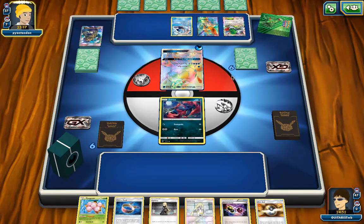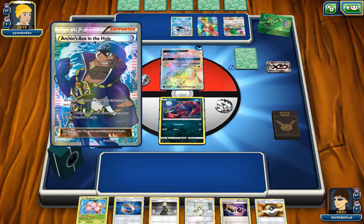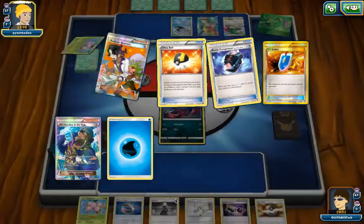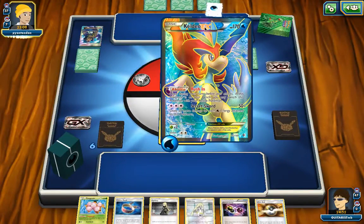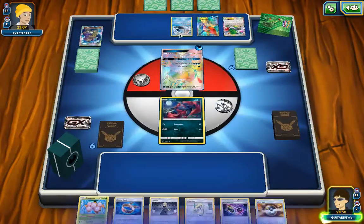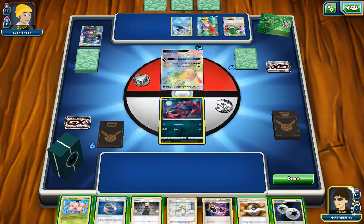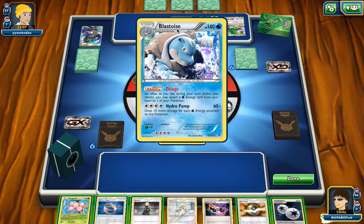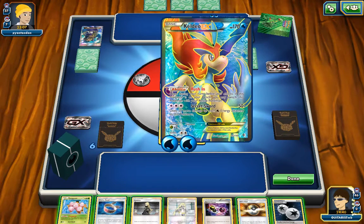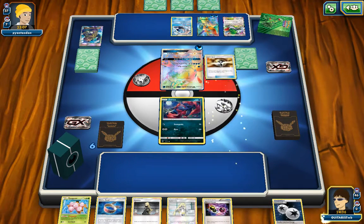I'm really interested in my opponent's deck. This is a deck that me and a buddy were talking about that we both said could get popular in the upcoming meta — especially revolving around Archie's Ace in the Hole and this Blastoise from the Plasma Freeze era. Definitely two cards that could be making a comeback.